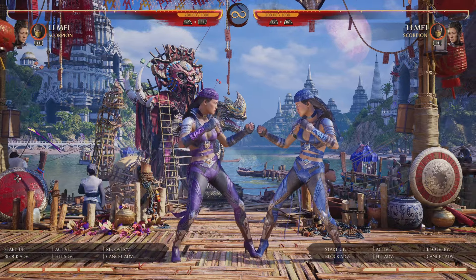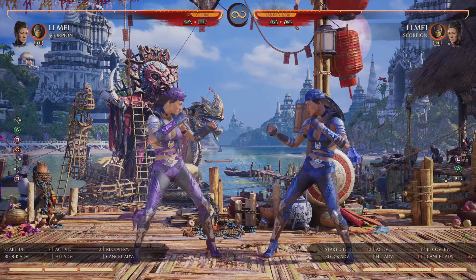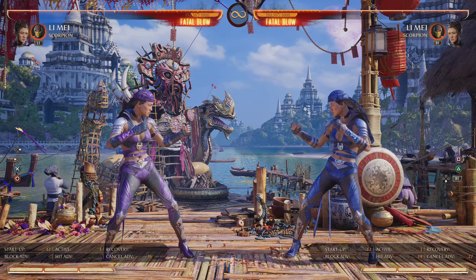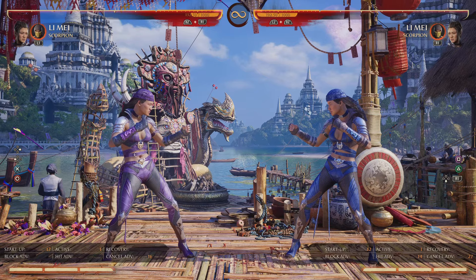Now some gaps are full combo punishable. Let's take Lee May's 2-1-4 — full combo punishable. And back 3-4, both of those are full combo punishable. Which means that if I go to continue that string and my opponent knows that, they are going to punish me every single time.